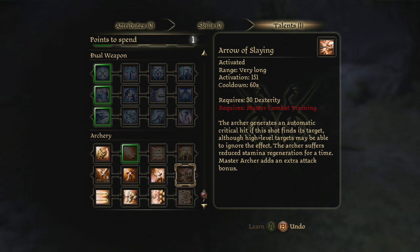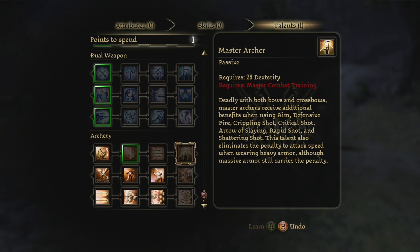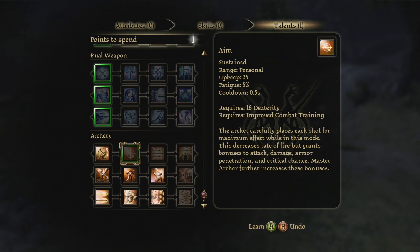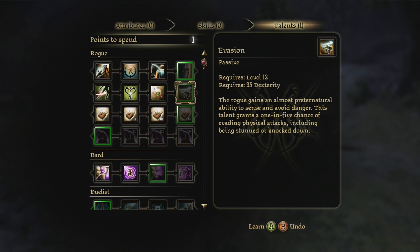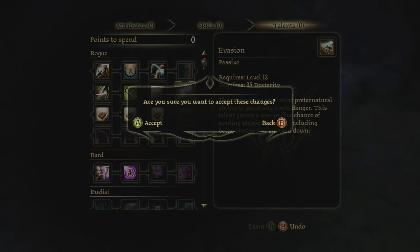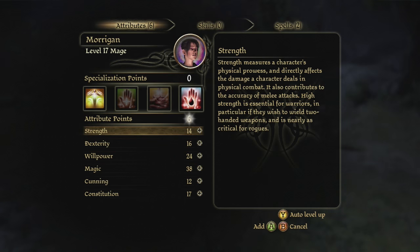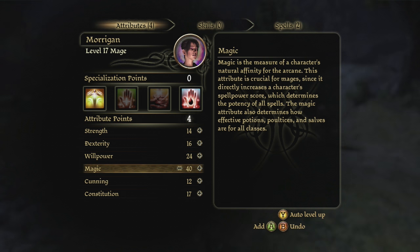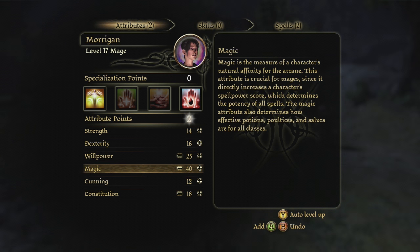Requires Master Combat Training. I don't really want that - I don't like sustainability so much. It would be nice to get the Master Archer. Let's do that one. Morrigan - it has been a while. Willpower, no. I have six, okay, we'll throw one into there and then one on each of those.